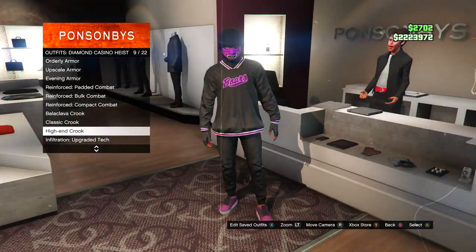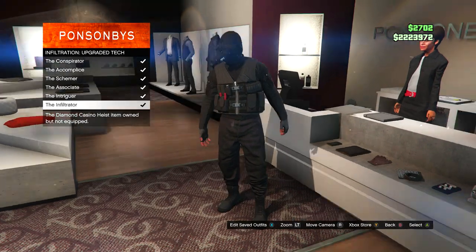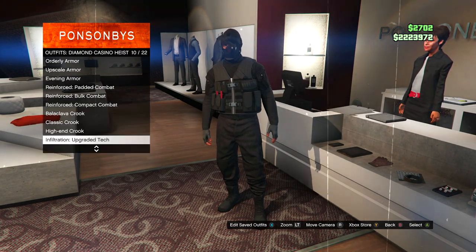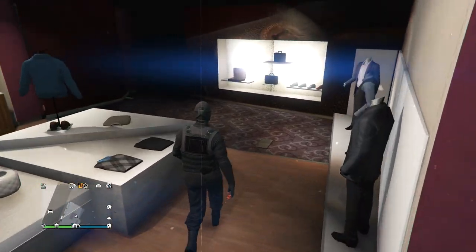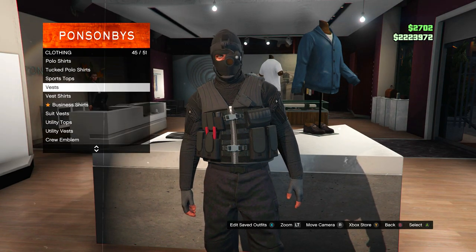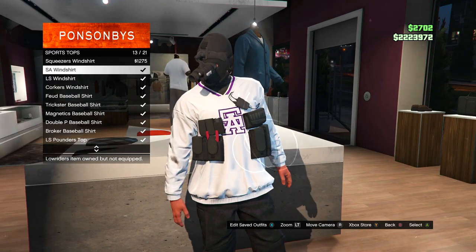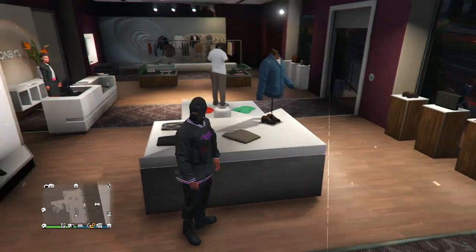It's weird how they put the outfits you unlock from the heist in the regular clothing store, but once you've done the heist, you want to go here and select one of these outfits — anyone in this little list right here. After selecting the outfit, you want to walk to any top section, and all you have to do is select any other top that you want the pack on. As you can see, I'm putting on these sports tops and the pack just glitches right on.